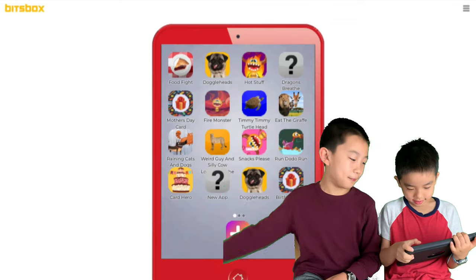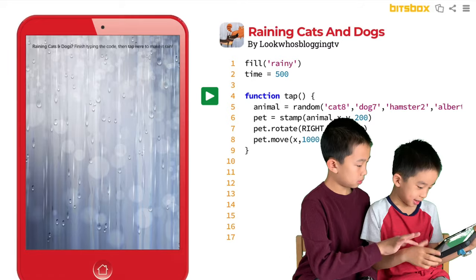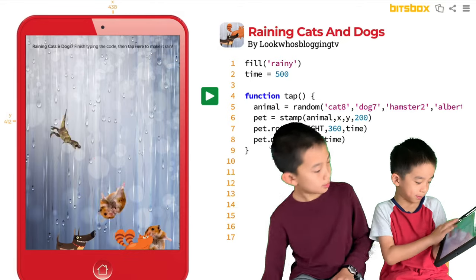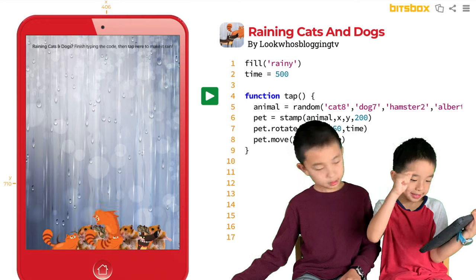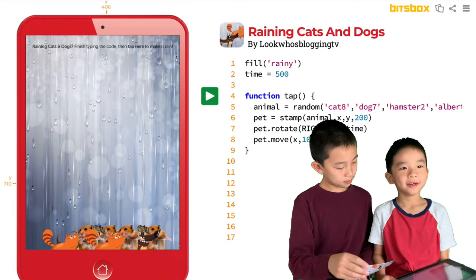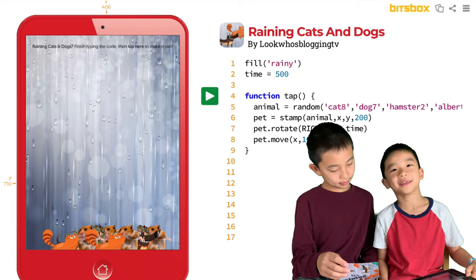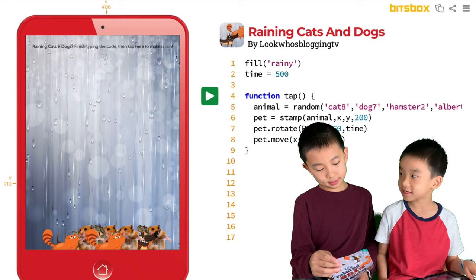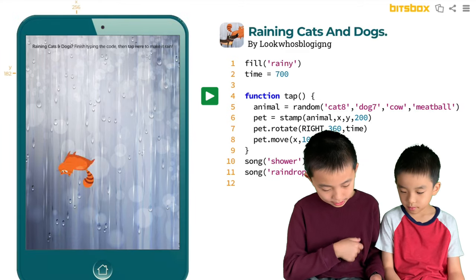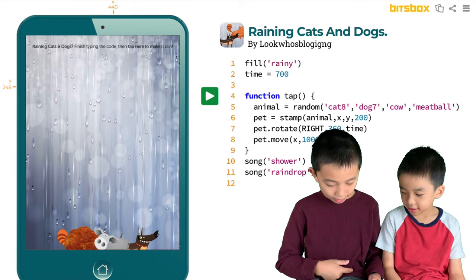And now it's time for Raining Cats and Dogs. It's the same as the text — all you tap, it all comes down. Instead, I added an Albertosaurus, which is a theropod dinosaur — that's why I like dinosaurs. Now it's my turn. Mine rains cats, dogs, meatballs, and cows.